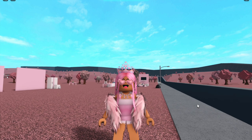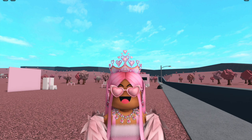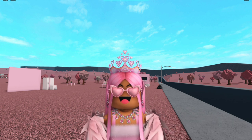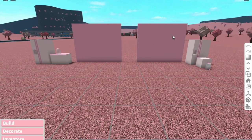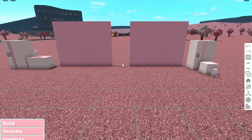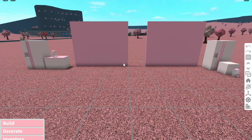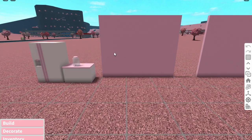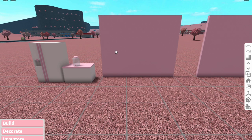I'm gonna hop into build mode and show you guys how to do this. There are actually two ways — I'm gonna show you both just in case you don't have the game pass for one of them. You will need the Advanced Placing game pass for both. One of them also requires the Transform pass, which is probably the better option, but if you don't have the Transform game pass I'll show you another option.